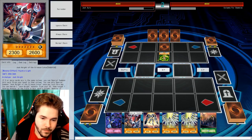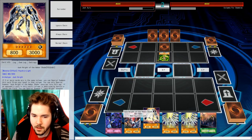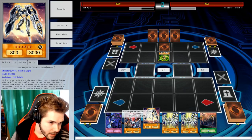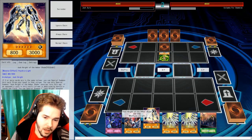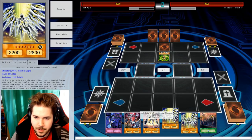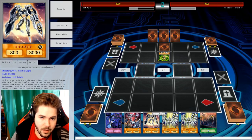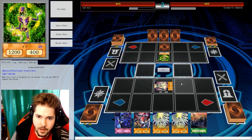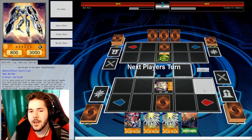If you have the big level 8 purple one that can banish itself, you can banish itself. Since I don't exactly want to set you up but I do want to get something onto the field — let's see — I'm going to put him here. There we go. Just so I don't set you up any. And I'll set a card right here.